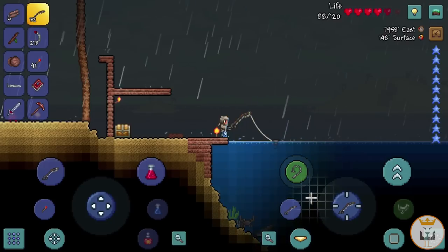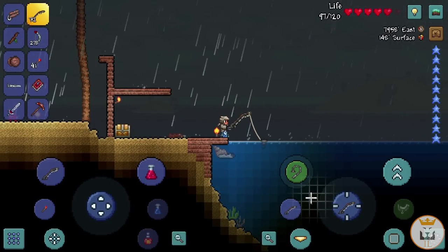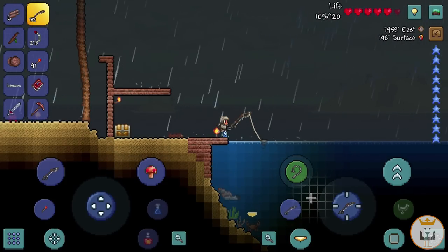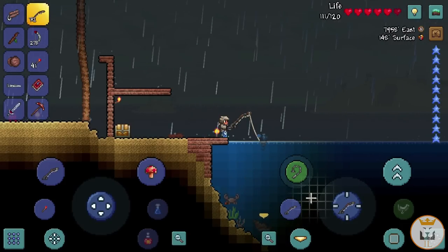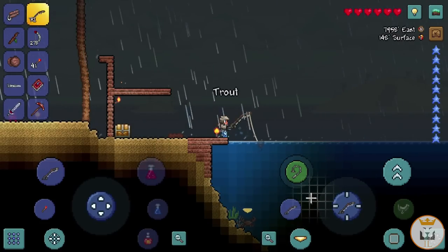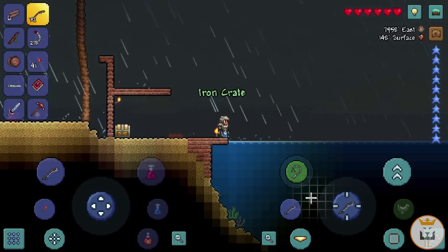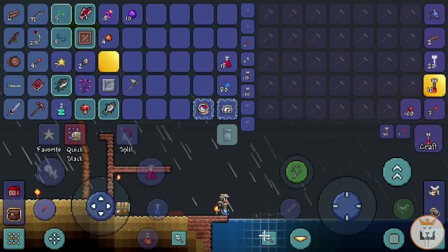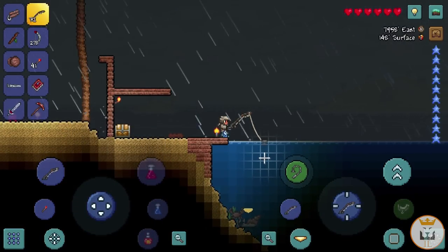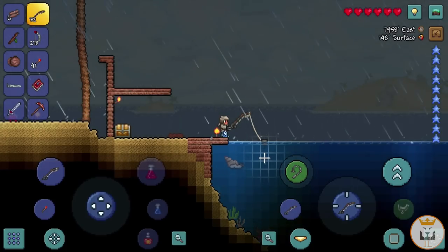Someone in the comments told me that when the bubbling thing goes down, that's when you click and you'll get something — and there we go, just like that. Got a wooden crate! Now that I know how it works we can fish a lot better and faster. I'll do a quick cut and only show myself catching stuff. Oh — an iron crate! That's really good, better than a wooden crate!